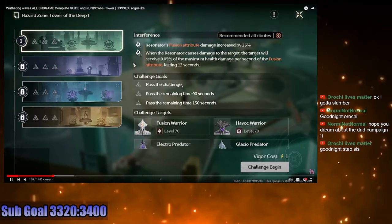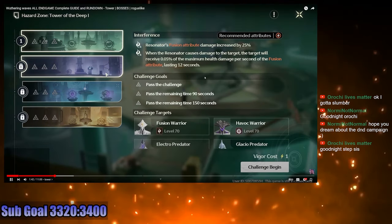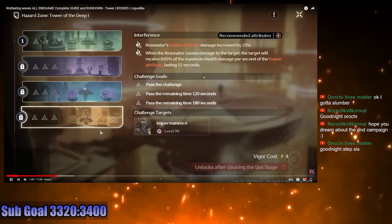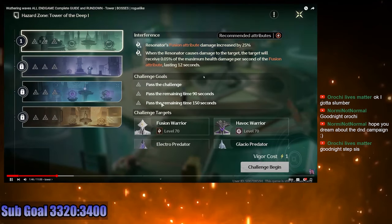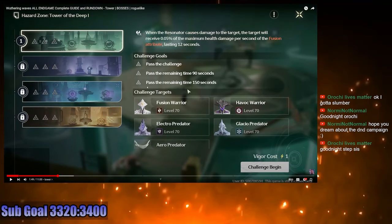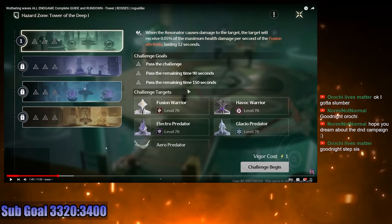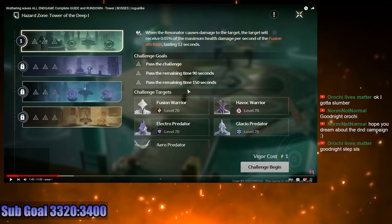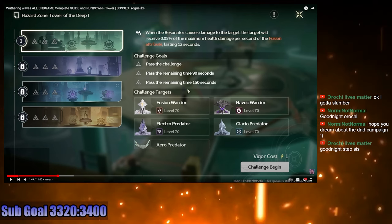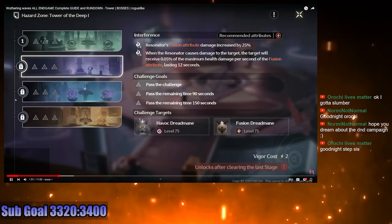One thing you should understand about the Wuthering Waves Tower is that the chambers are not continuous — you don't have to clear all the floors in the same session. Each chamber acts as its own individual instance. So basically, it's like there are three separate abysses that we get right away in Wuthering Waves — the three towers — and each tower has four floors, one chamber each, that you can clear any time.